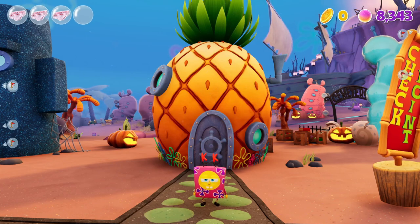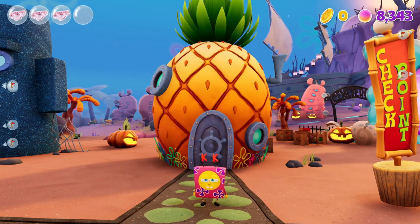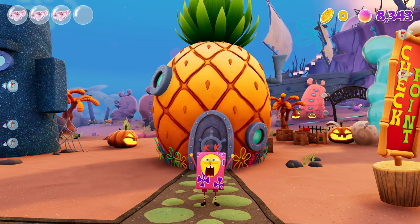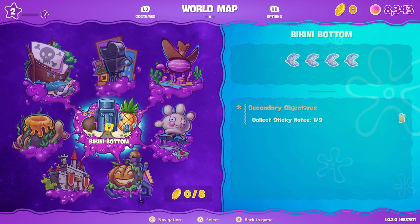If you haven't hit the pause button or just haven't bothered to change costume, I'm going to show you how you do it very simply. It is a very simple method - just press the start button, or at least the menu button on your console or PC, and you will get to the world map.